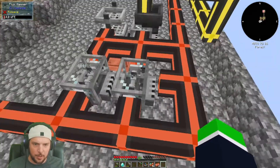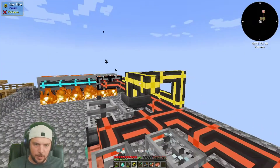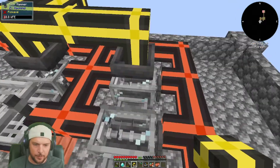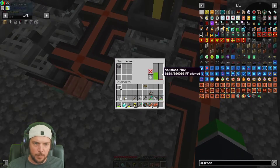We can just item pipe to this one. And yeah, this thing's gonna be full of cobblestone anyway. That'll start filling. That's filling with power as well.